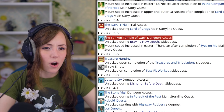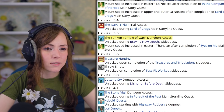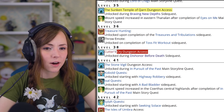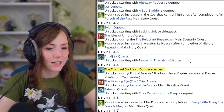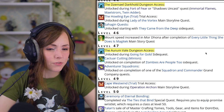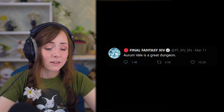Level 35, the Sunken Temple of Qarn dungeon access — can't pass that off. I'll typically recommend that you unlock these side dungeons that become available while leveling because they are there to help you with XP. Level 38, Cutter's Cry dungeon access. Level 44, Dzemael Darkhold dungeon access — there are two ways to unlock it. Level 47, the Aurum Vale dungeon, which the Final Fantasy XIV official Twitter says is a great dungeon, and they wouldn't lie to you.